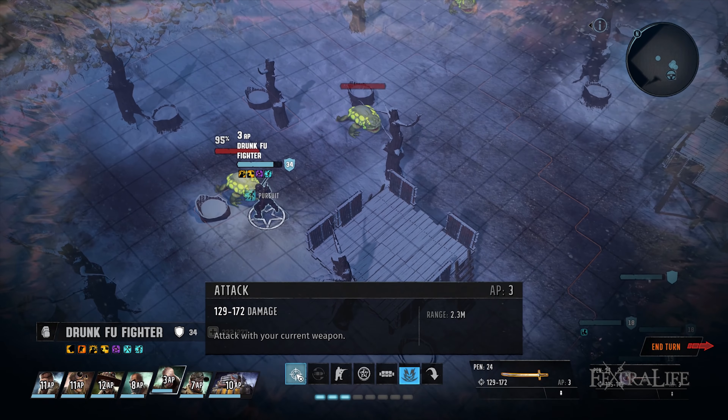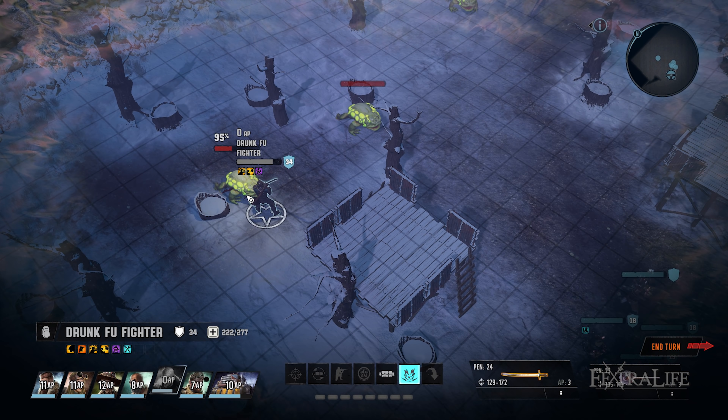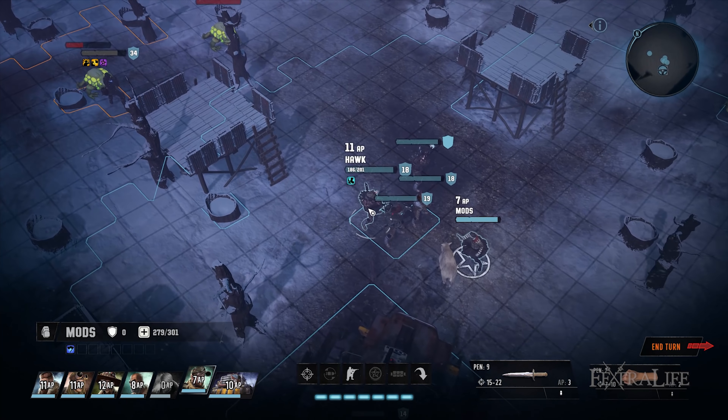Additionally, you can use their buffs to boost your own damage. For example, cats increase your critical chance by 12% with the Spirit Animal perk.